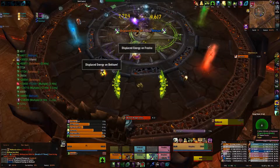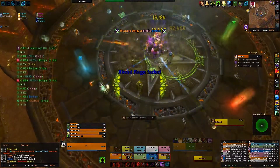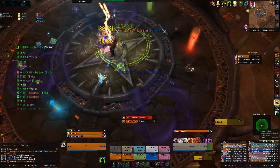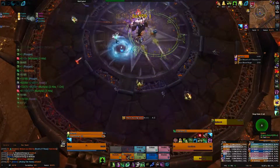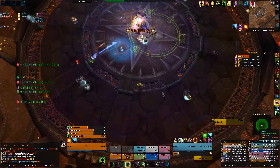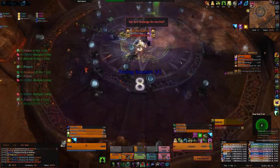While this is going on with the tank, you'll have players running around clearing up the orbs of corruption that have been spawning. You'll also want your healers to be dispelling people so they can freely move around as needed. When dispelling, make sure nobody else is within range of the player being dispelled, as they will take a quite high shadow damage hit.